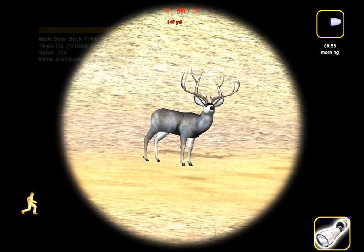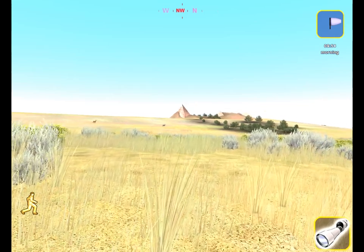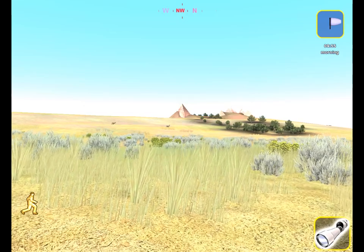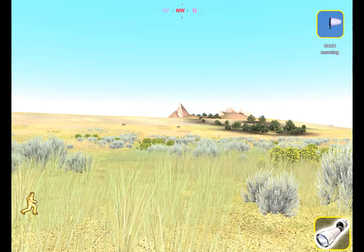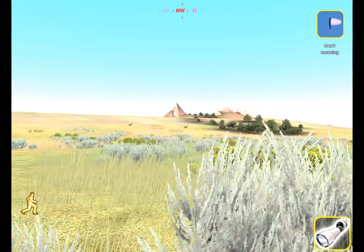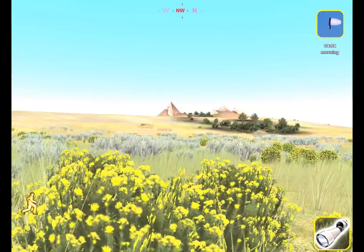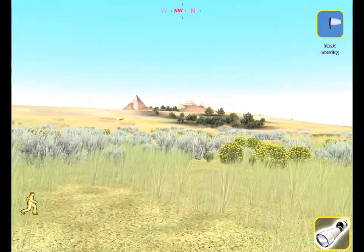This doesn't always happen — but I started up another hunt and to my surprise, lo and behold, it's a world record out in the open. It's kind of funny, but that's quite a buck. I saw the rack in the distance and I just knew it was him. From the estimate, he weighs a lot less than I'd expect a world record to weigh, but he still qualifies as a world record because of the rack he's got — it's quite massive. He looks like he's going to be our first mule deer world record buck. I think I'm going to use the revolver for this guy and move in closer while rattling to get his attention.